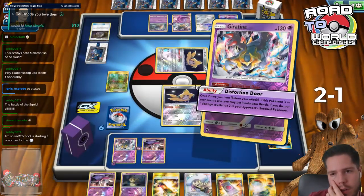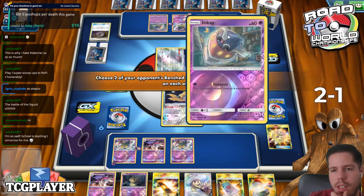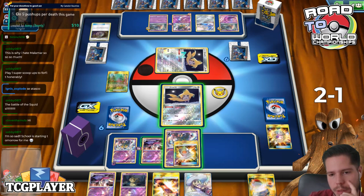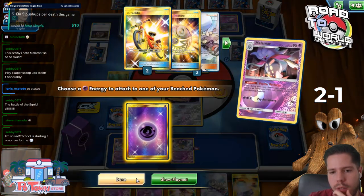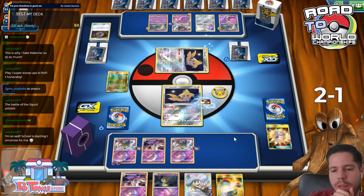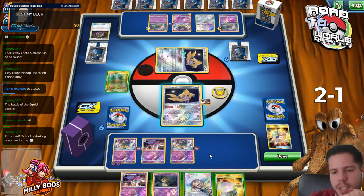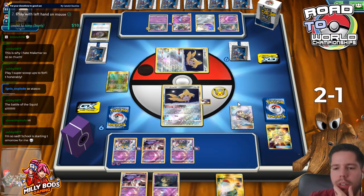Definitely going to Distortion Door these people. Definitely going to Spell Tag this person as well. Definitely going to Psychic Recharge. There might be merit to the Mimikyu, especially if I end up not establishing an Inky this turn. So I'm going to go ahead and Lily first.